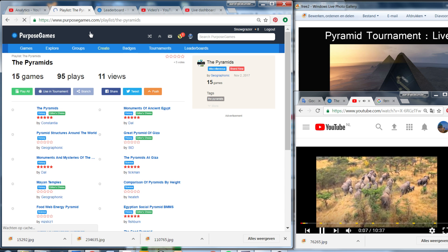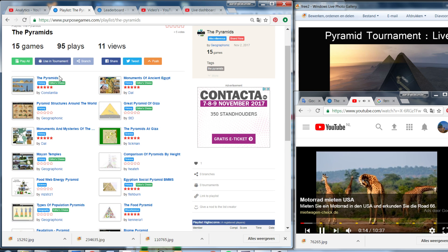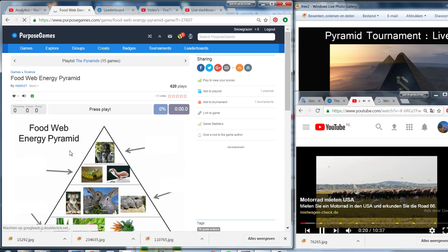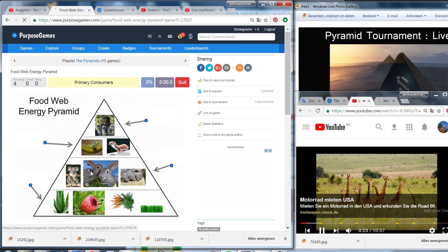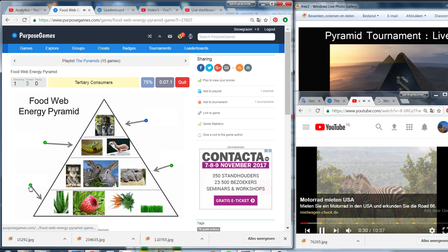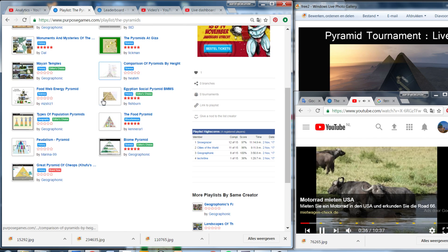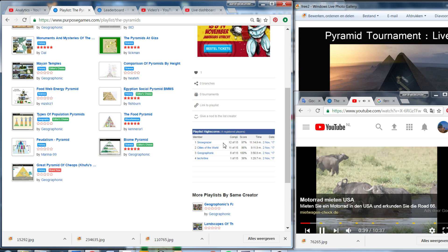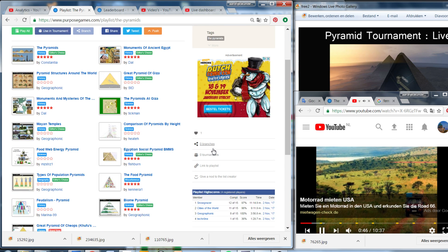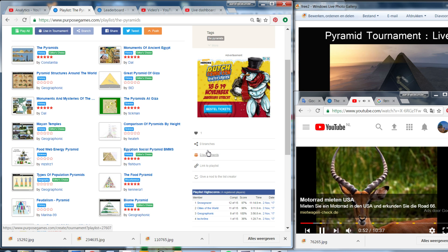Let's see — did we take first position? Not yet, let's play another game. Let's play food web — primary consumers, secondary consumers, organisms, and tertiary consumers. While this continues, we're now in first position — we did it! I hope you liked it. You can find the link in the description to go to the top of the game and enjoy these quality games about pyramids. Hope you learned something. Thanks a lot!